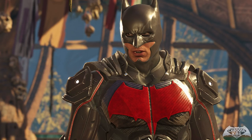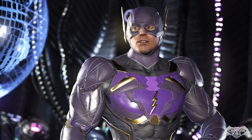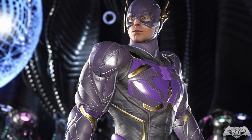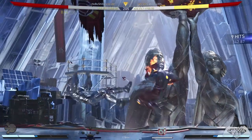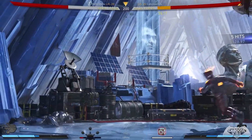I then got some stuff for the Flash — the chest piece, the cowl, and the arms, which look pretty damn good. The only thing I had a bit of a problem with was the wings. They're really tiny, and if you wear them on any other cowl it looks really weird. I'm guessing they probably only work with the full Justice League set, but we'll have to wait and see when we actually get to use it as a proper set.